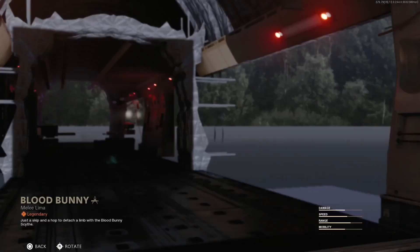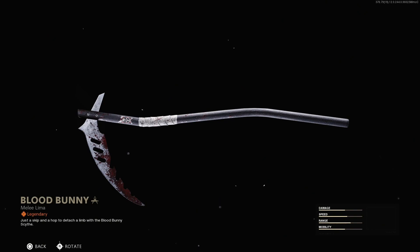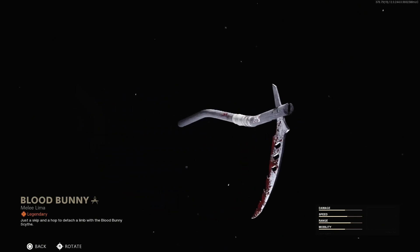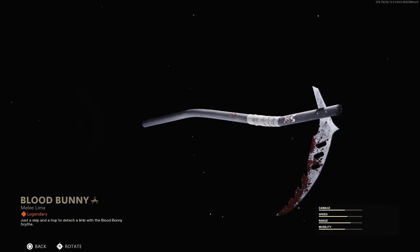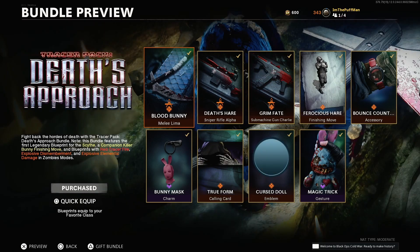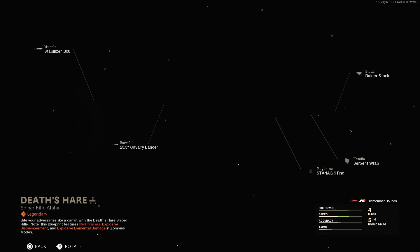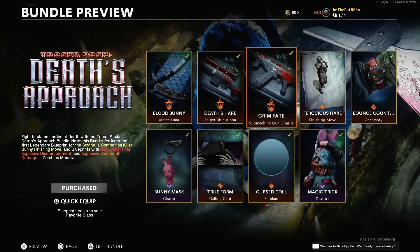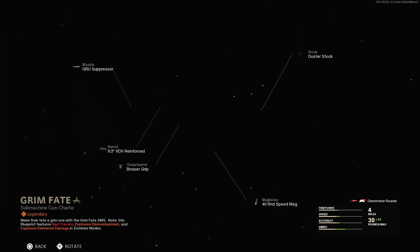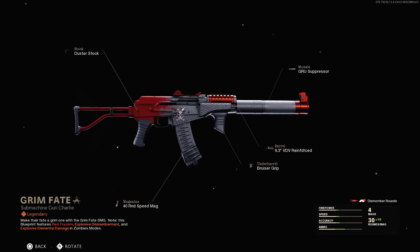Alright, I just copped this bundle. First things first is Blood Bunny — just a skip and a hop to detach a limb with the Blood Bunny Scythe. This thing is looking pretty OP. It's got blood on the blade and a poison bunny symbol on the top — that's pretty cool. I'm totally in love with this bundle just because of the bunny. The bunny is totally iconic in zombies. Next we got the Death's Hair, a sniper rifle — looking pretty nice. Then we got this SMG called the Grim of Fate — not sure which SMG it is yet, but it is looking pretty fire. I love that poison bunny thing with the X on it. I got to say I'm in love with this bundle.